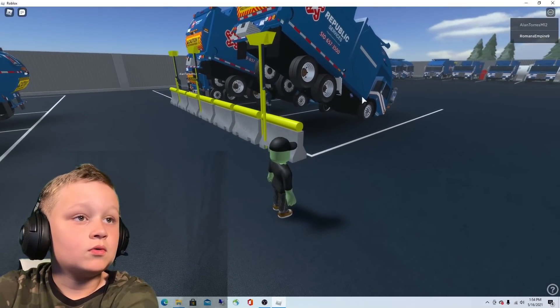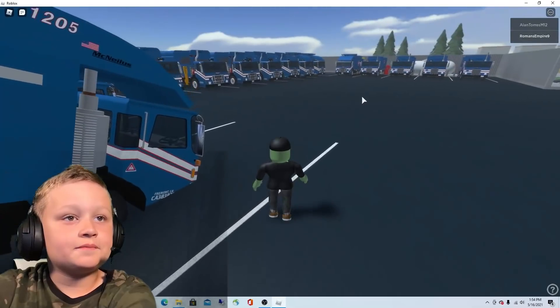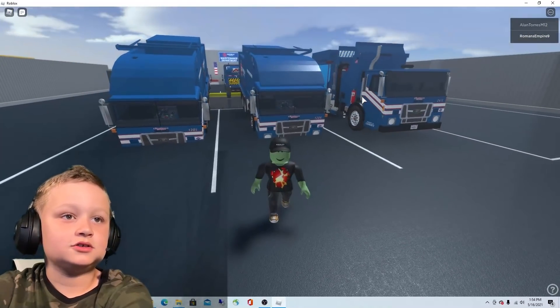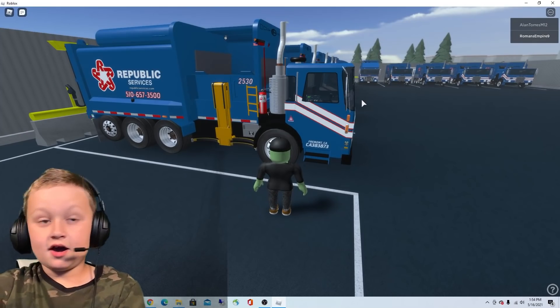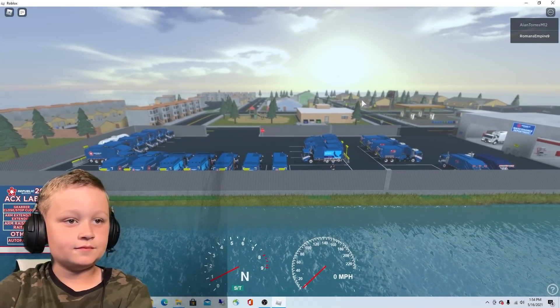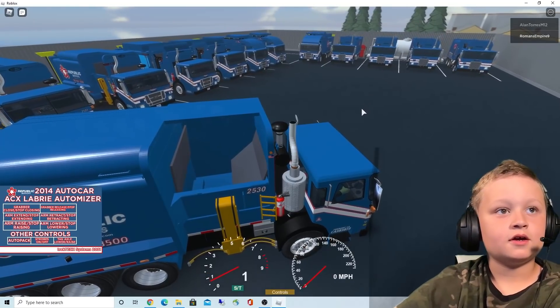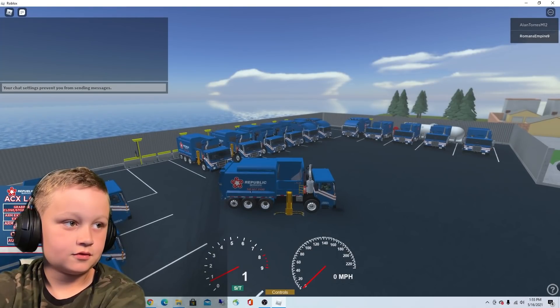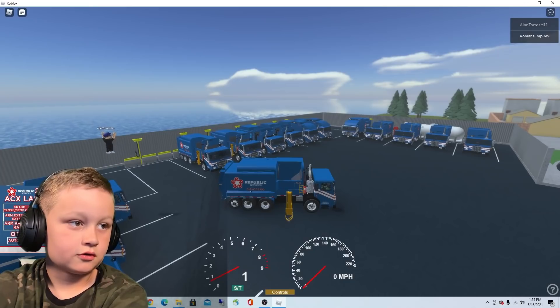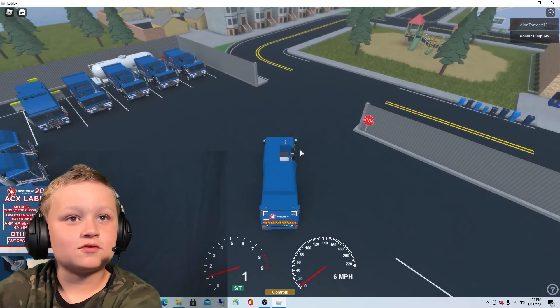These are our front-end loaders — empty dumpsters. I don't think we'll do them because they're kind of destroyed at the moment, but they look pretty cool. Let's start driving, here we go. Now always remember to test your arm — zoom out, extend, retract, raise, lower, release. All right, the truck is ready for pickup.